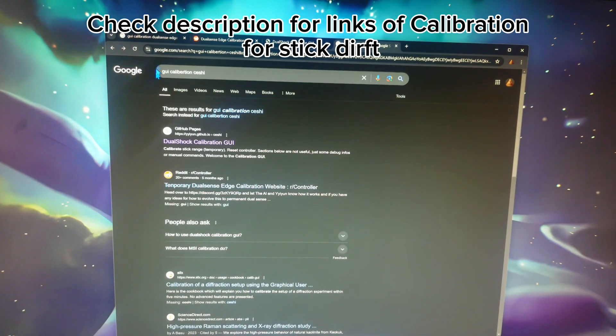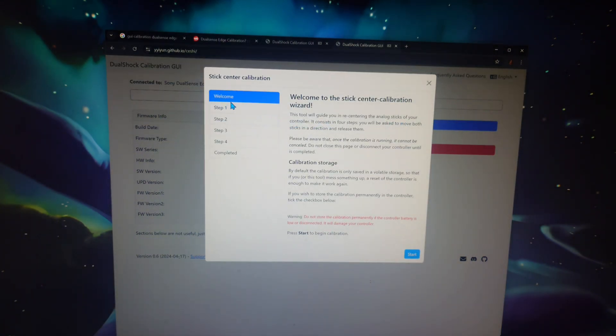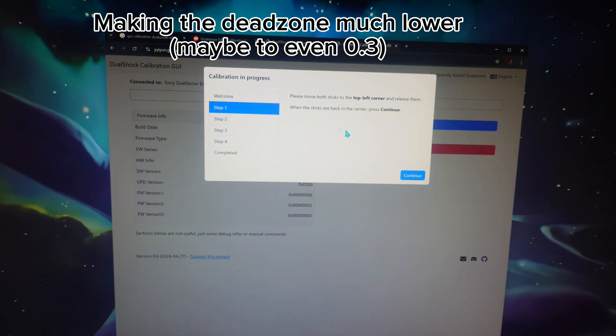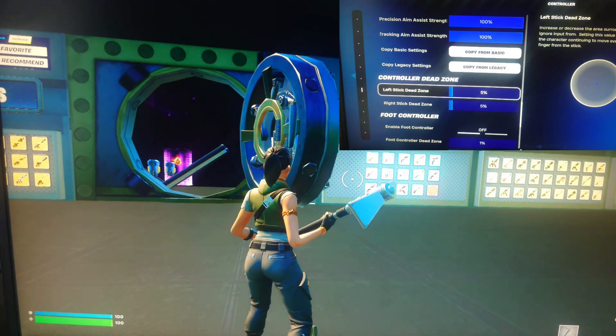So this is a website called GUI Collaboration — I will put it in my description. I will put links for the DualSense Edge and the normal DualSense controller. This is only a temporary solution for the DualSense Edge. What it essentially does is recalibrate it via software to the centre, so even though you've got stick drift of 0.8 or 0.9, with the software it will readjust it. You have to follow the website's instructions — take it top right, then top left, then bottom left, then bottom right. After doing this, I'm going to show you gameplay from Fortnite — zero stick drift, connected directly to my PC. Amazing.